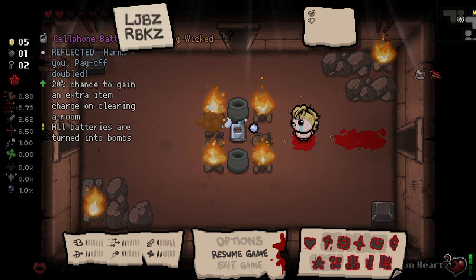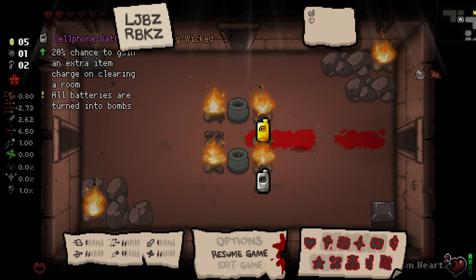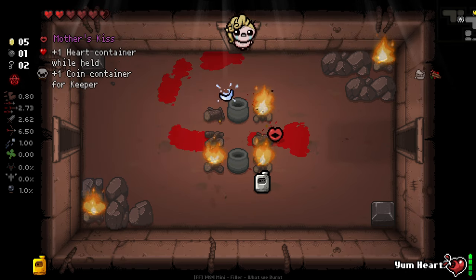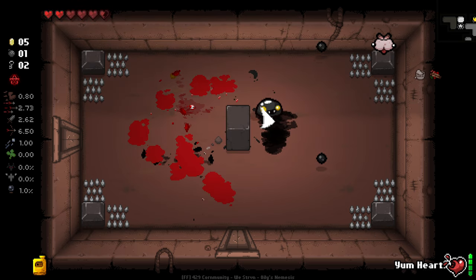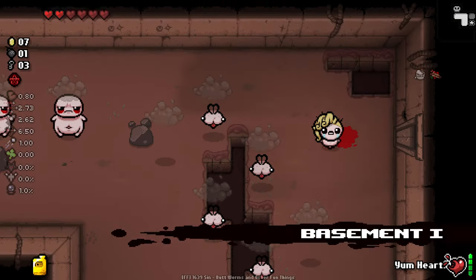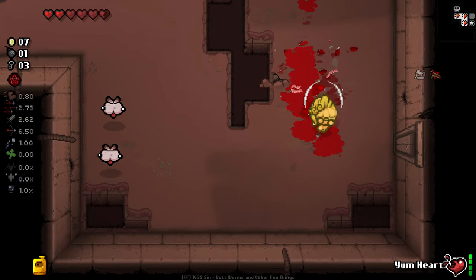It's definitely got a little bit of an issue. Oh — 20% chance to gain an extra item charge on clearing a room. Yes! We're giving away a heart for a golden version of this. If a golden version of this works — let's be honest, I don't know if it will — but 40% chance to get an extra item charge could be real, real good. So we'll play this as if it does work and hope for the best.